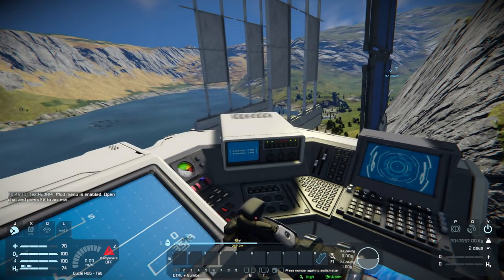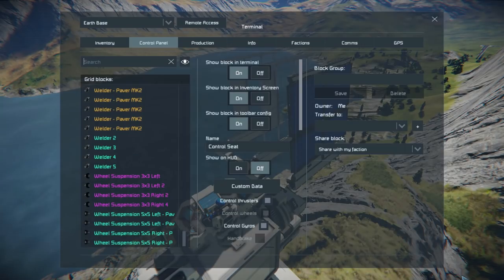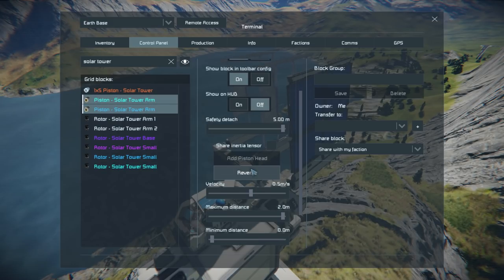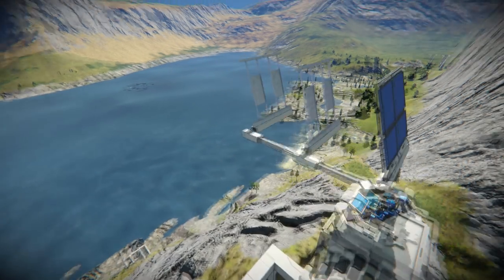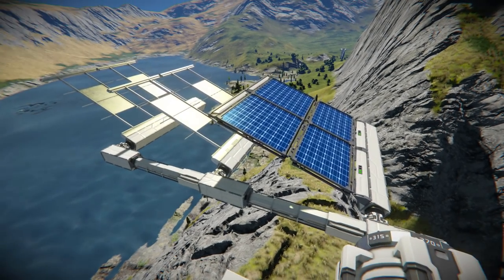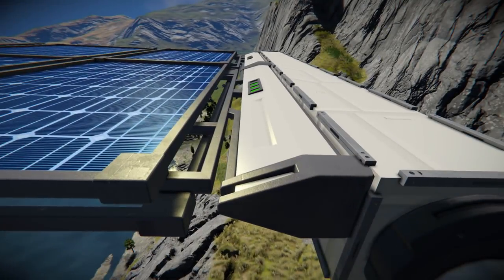Now if we look over at this and grab our spectator camera — it was way to the bottom of the thing there. What we should be able to do is go to that solar tower arm for the pistons and reverse them out — they'll start extending. Then we go to the small rotors and give them a little bit of velocity, and the rotors are going to lay down the solar tower, rotating these guys into position so that they are overlapping just slightly.